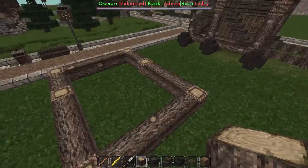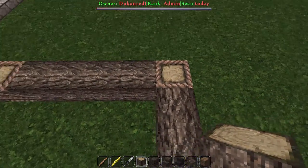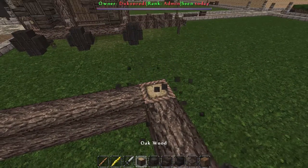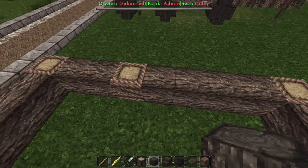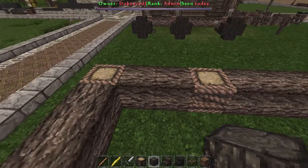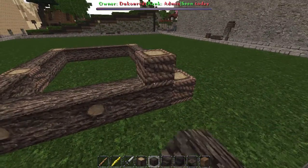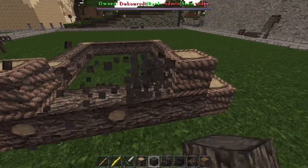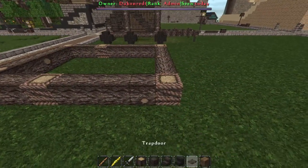So first of all, this is the kind of base you're going to need. What I have is the rope block, which is the acacia wood or dark oak wood. Then you have four blocks between, then another rope block, then two blocks and then a rope block. Going across you have five blocks — one, two, three, four, five — so five blocks across. That is the base to your siege tower.